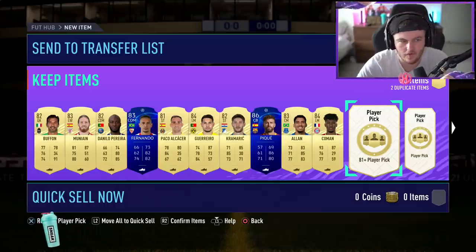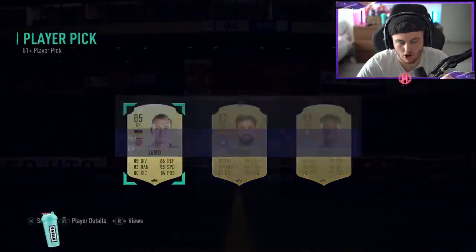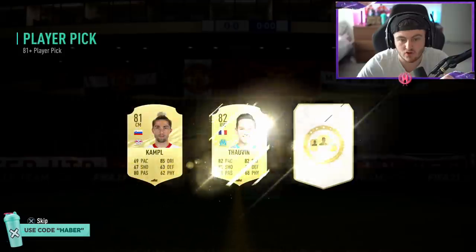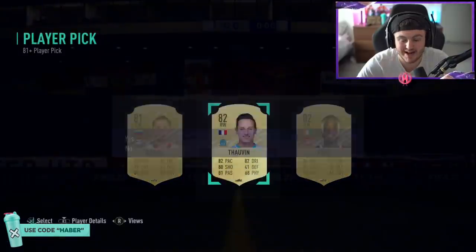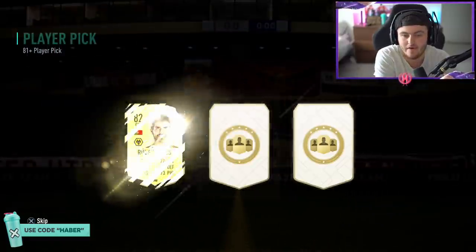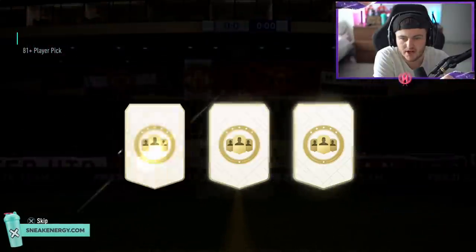Next set of 12. Can it be better than the first set? We've got two walkouts in the first set of 12, so we're looking to up that in the next set, fingers crossed. And fingers crossed we can get a foot birthday — we've not had one yet. We're looking to try and get a foot birthday soon. Ruben Neves, you ain't a foot birthday, fella. Come on, show us a foot birthday on the money account.